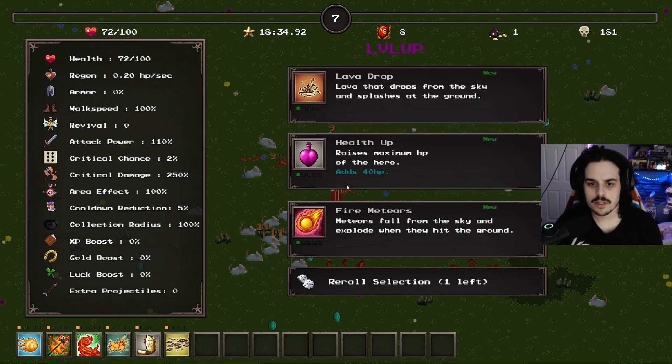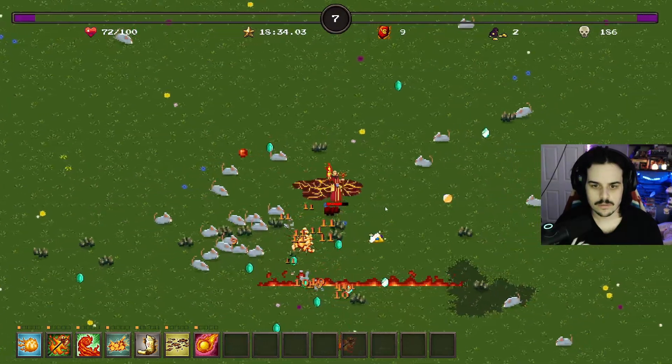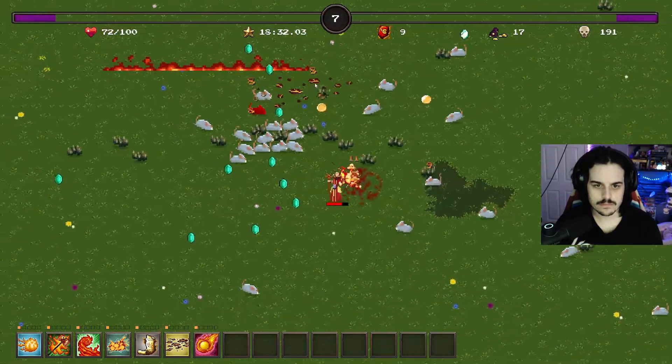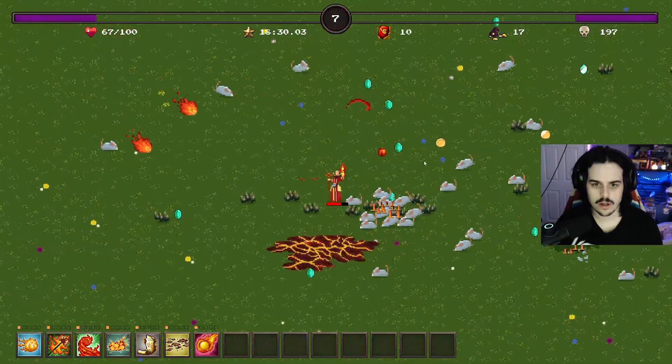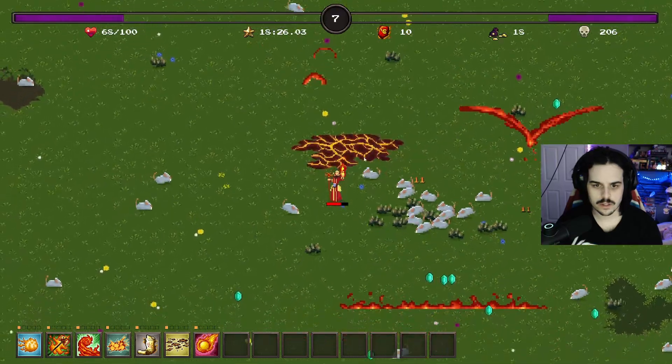Lava drops from the sky and splashes at the ground. Meteor drops from the sky and splashes at the ground. I believe we're just gonna go offense as the best defense route right now and see how long we can survive.